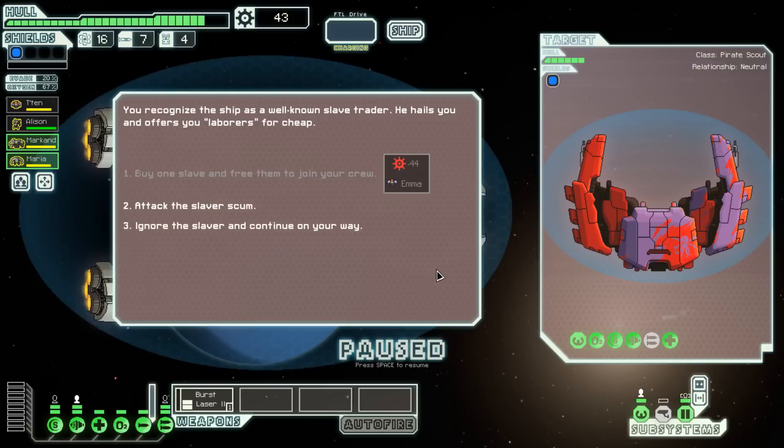Right out of the jump, the ship is a well-known slave trader. He hails us and offers laborers for cheap. I could buy a crew member for 44 scrap, but I only have 43. Now if I attack him, there's a chance he'll surrender and give me a crew member — the more crew members, the better.